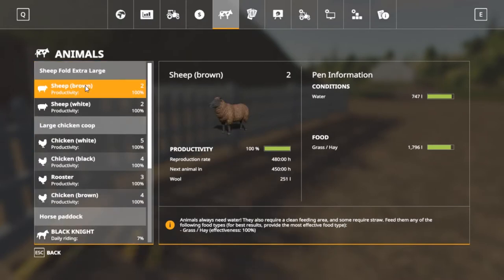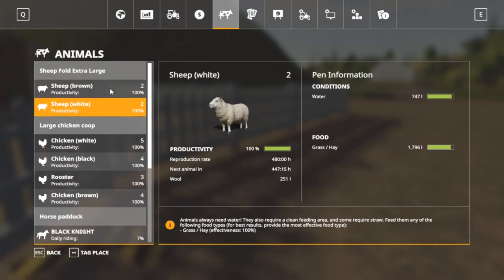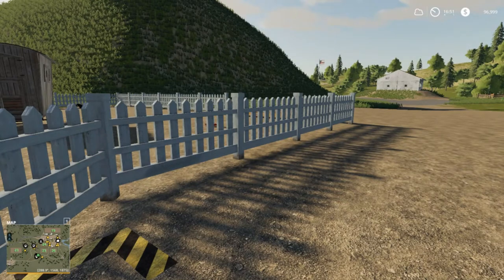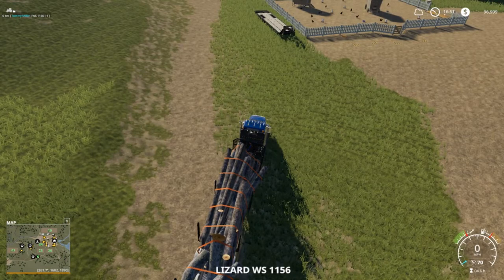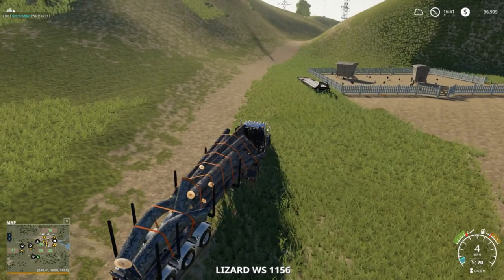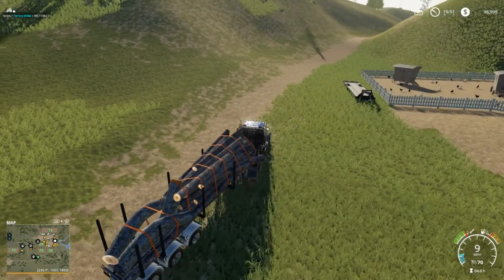I'm gonna do two and two on my sheep. 251 liters of wool - 450 hours. We need to buy some more sheep too but not right now. I'm gonna get this truck up here, sell this, and then do a jump cut and get our plow and tractor back.